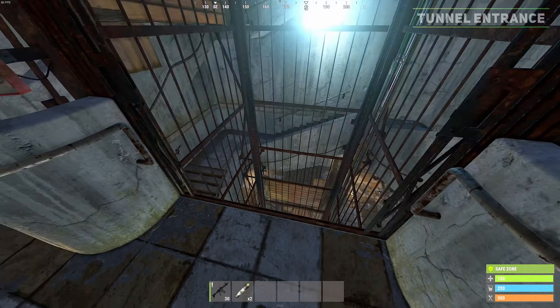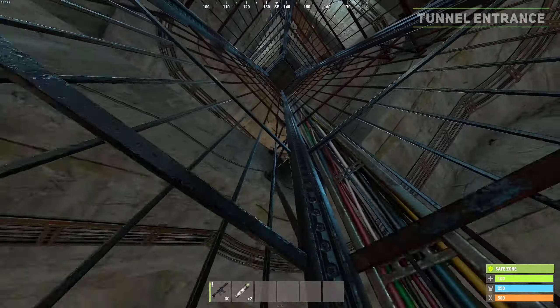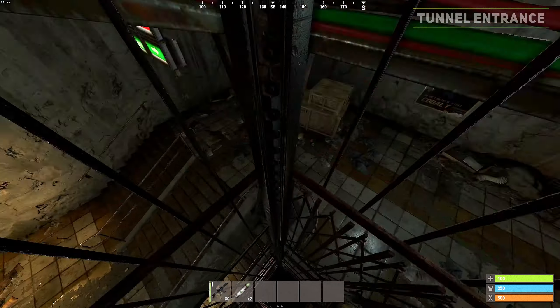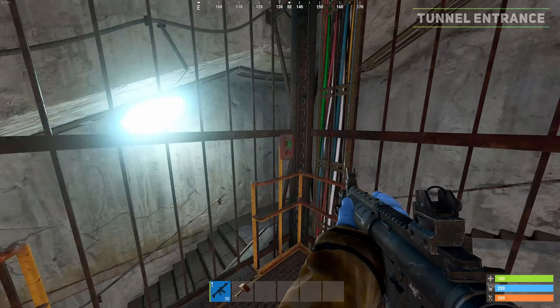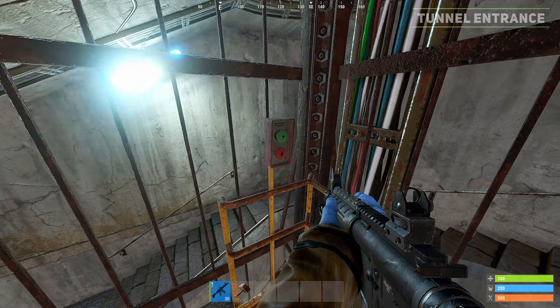However, you can use the elevator not being there as an advantage and get down the elevator shaft in a riskier but faster way. You will want to jump into and hug the corner of the elevator shaft and slowly work your way down. I would recommend taking extra meds with you as you might take some fall damage. Within the elevator, be careful of people around you as they can shoot you through the gaps or wait at the end.